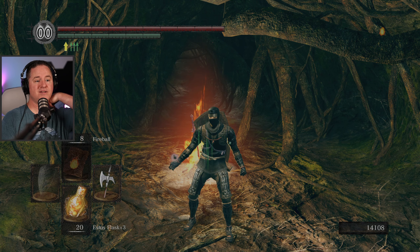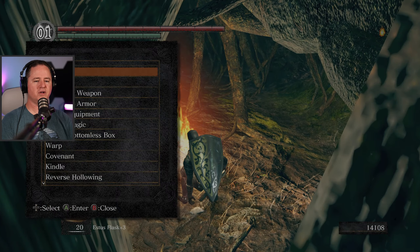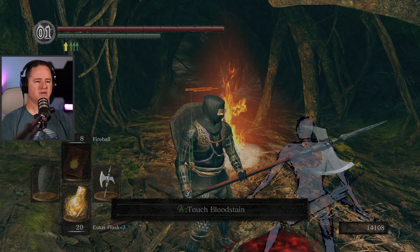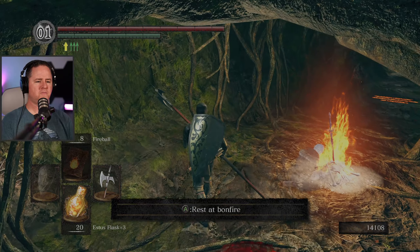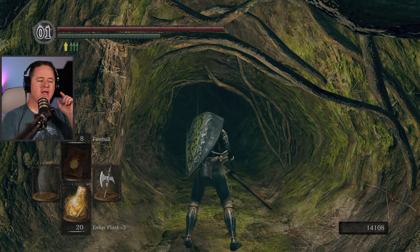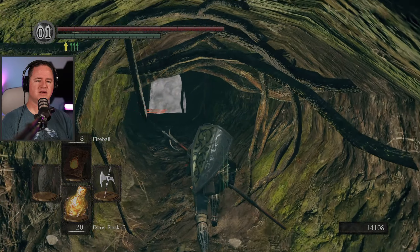I'm going to put at least one humanity on so I can try to get some drops. Let's check the warp — is this bonfire an option to come back to now? I see blood — how did you die standing right there at the entrance? Am I in Oolacile? I think that's how that lady was pronouncing it. She was talking about how her place is under attack or was under attack.